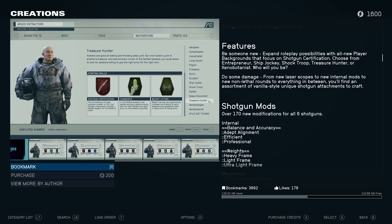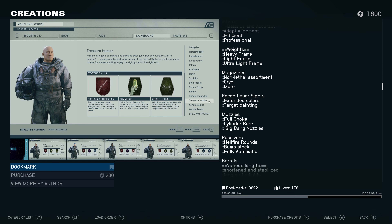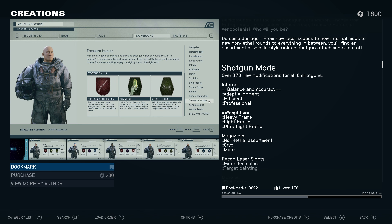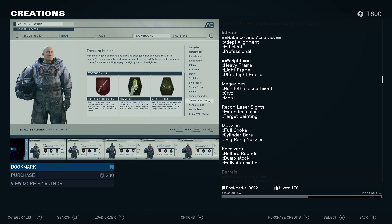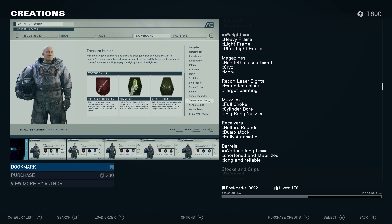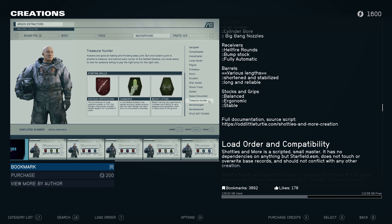It adds over 170 new shotgun mods for all six shotguns. We've got Adept Alignment, Efficiency Professional, Heavy Frame, Light Frame, Ultra Light Frame, Non-Lethal, Cryo, Extended Colors, Target Painting, and more. So let's go and check out some shotguns, shall we?